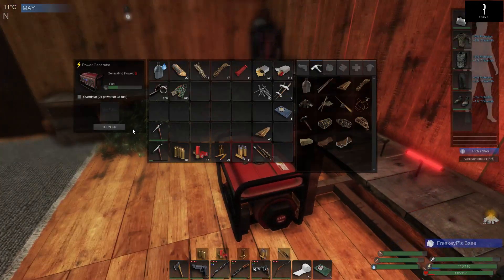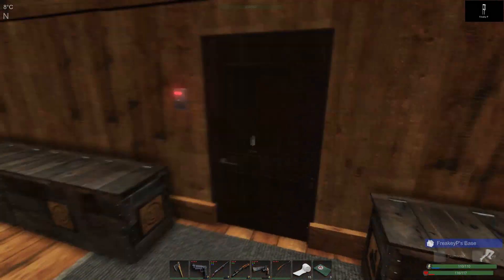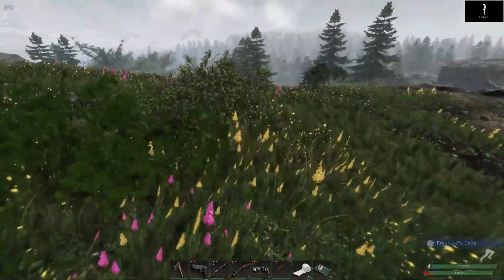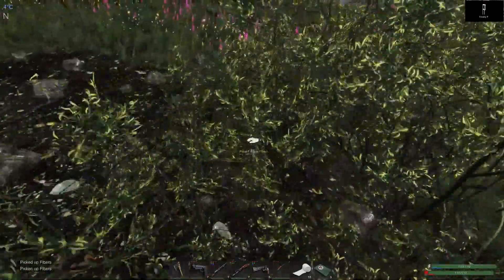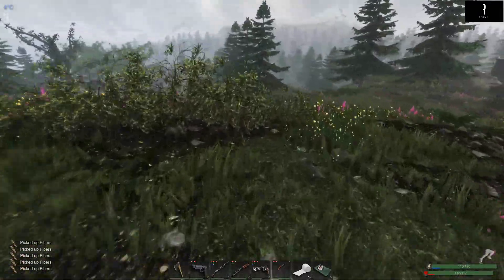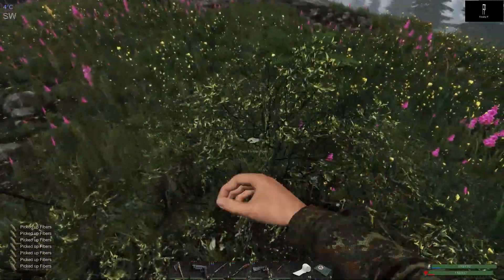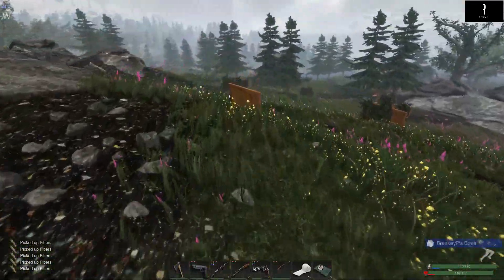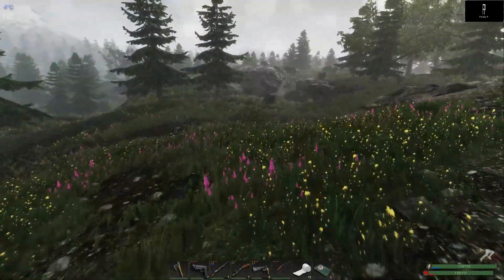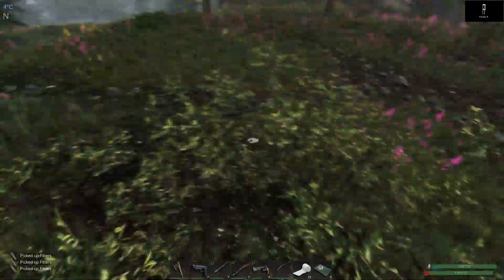Let's just boost up the power, and while that's going, we're going to give it time to take care of what it needs to. In the meantime, we're going to grab a little bit of this. I already have a thousand fiber in one of the storage crates — in the building storage crate — but I'd rather not use it right now. That's for this base, strictly this base. I don't want to go digging into that if there isn't a good reason.